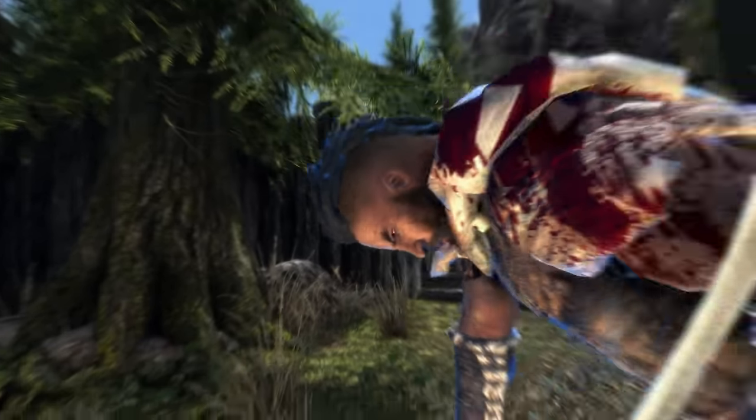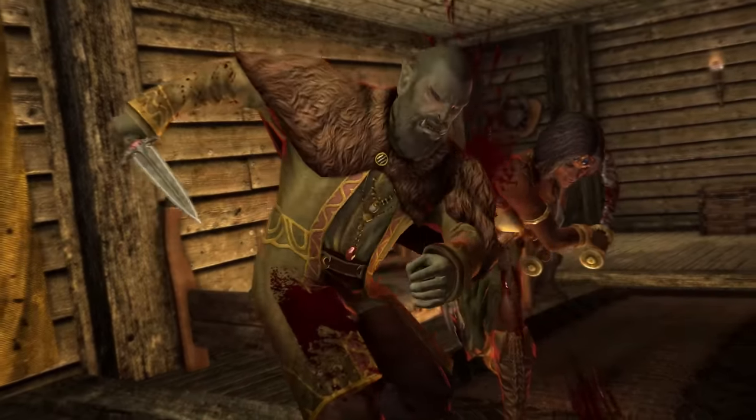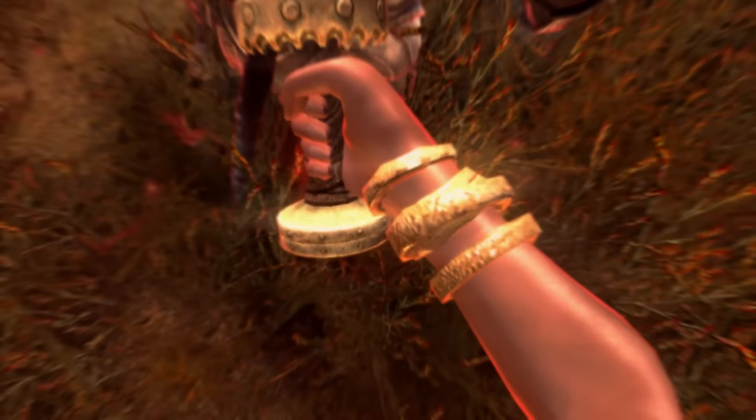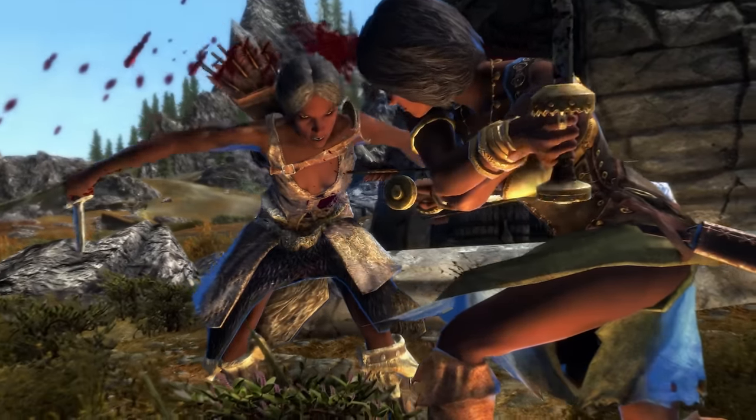Welcome back ladies and gentlemen to Skyrim Special Edition, my name is Camel. In this video today we will acquire and inspect two swords, Bloodscythe and Soul Render, completing the Deathbrand circle.